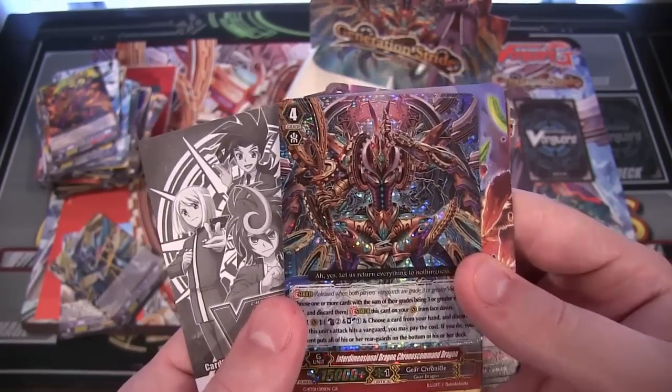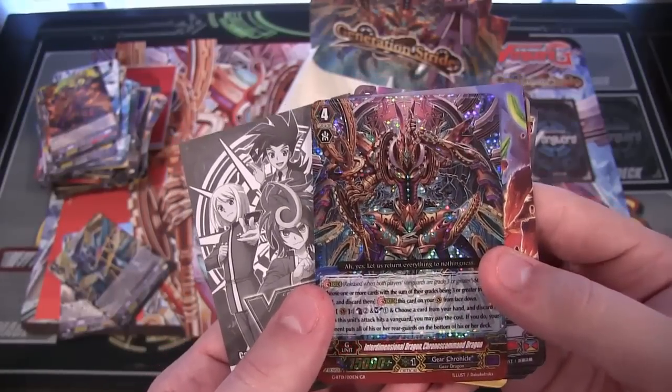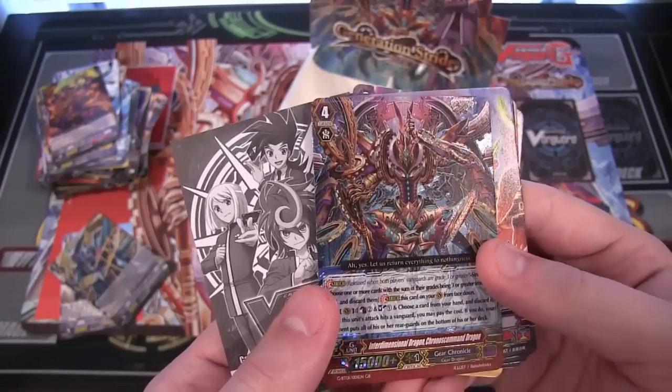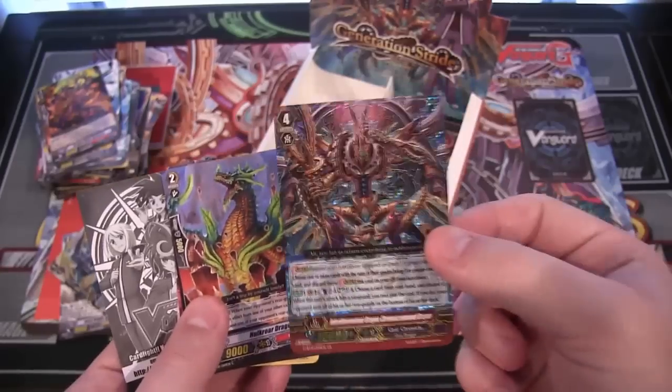Come on Yu-Gi-Oh, step up — have artwork like this! That is so cool looking! This is the main card I wanted, and it's like the highest rarity you can get it too! Man, that is so cool! Gear Chronicle — there's the Gear Chronicle card I wanted!